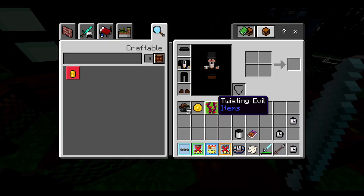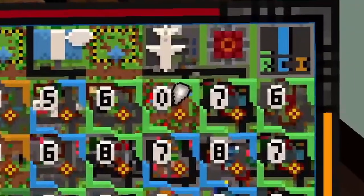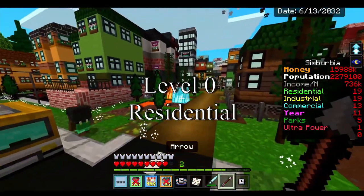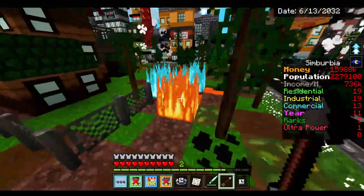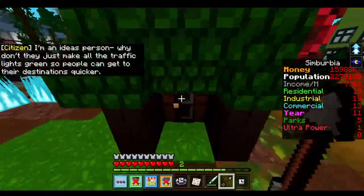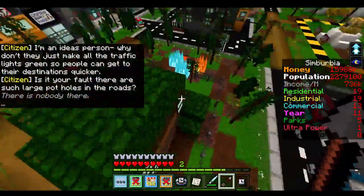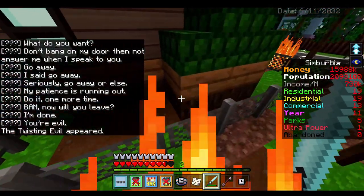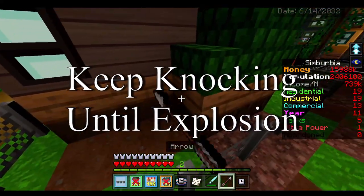We just got the twisting evil. Here's the door on the map — it's a residential at level zero. The way you can tell immediately is if there's fire around the house when you first build it. You'll see the magma fires. You can knock on the front of the door or the top, but the rainbow door is behind the house — that's how you get the twisting evil.